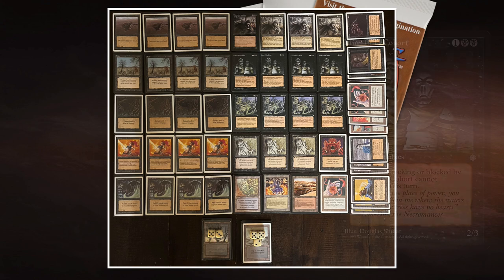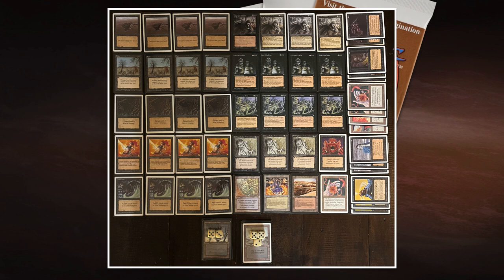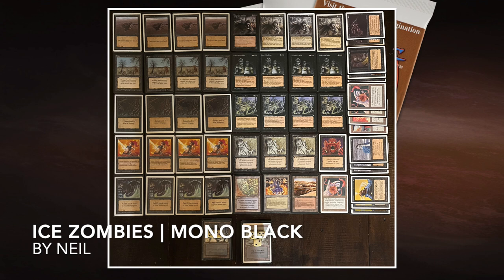The other Ice Age zombie is Limdul's Cohort — a 2/3 for three mana with an extra toughness point. It has the ability: creatures blocking or blocked by the Cohort cannot regenerate this turn. This is funny because he's also playing the Kangrenous Zombies that deal damage to everything on the board, so your opponent cannot regenerate. That ability also works well with Nevinyrral's Disc — you blow up the disc and regenerate everything, but your opponent can't if they just blocked the Cohort. Beautiful deck. Thank you, Neil, for bringing it to the table.